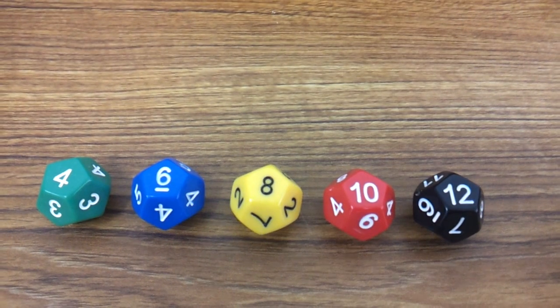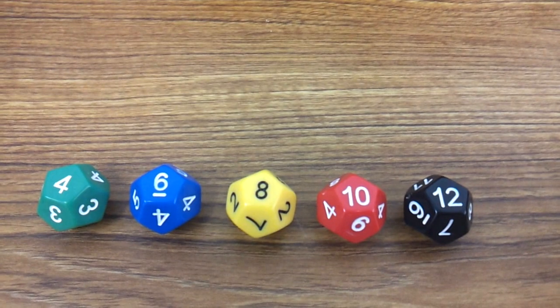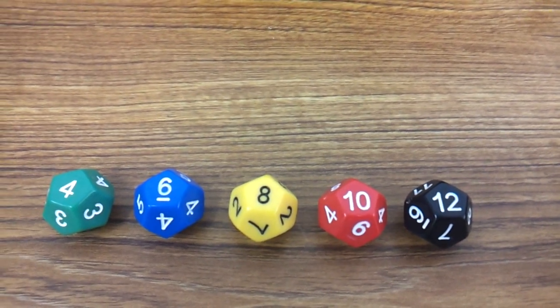On the ship cards, you are given color-coded instructions on which dice to pick, so play is very fast.